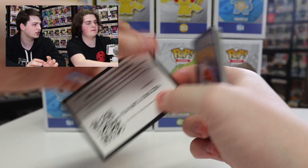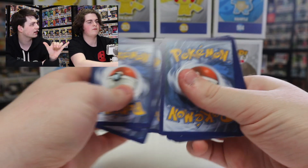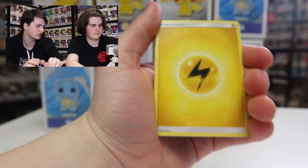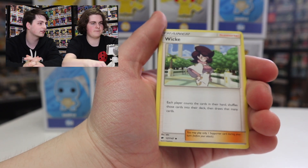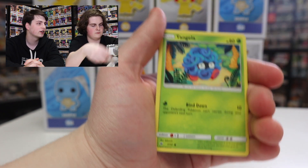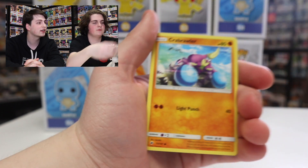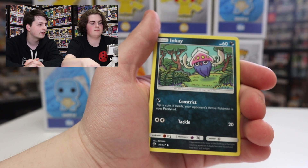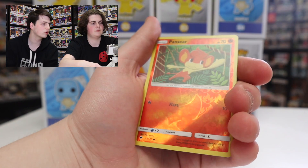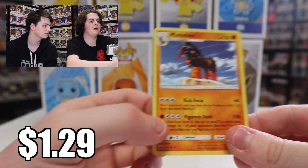Okay guys, there's the code card. Now this one here should have an Energy from the back. There is the Electric Energy right there. And now let's get into this. We've got Wicks, Lunatone, Gloom, Tangela, Tainamo, Crab Brawler, Inkay, Ladyba. We've got the Reverse Holo — Pansear — and a Regular Rare Mudsdale.